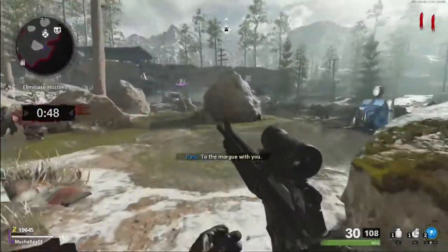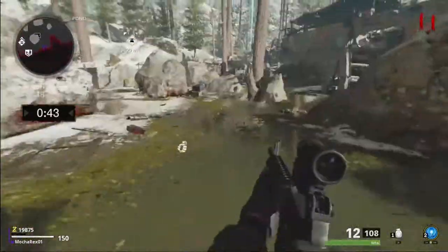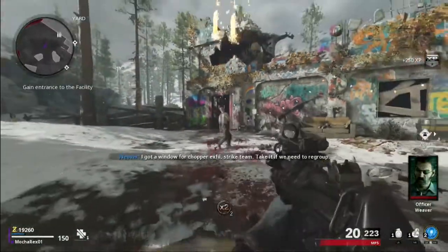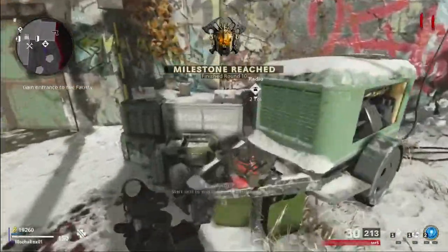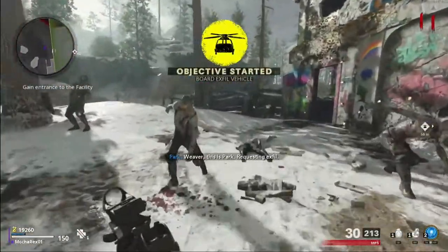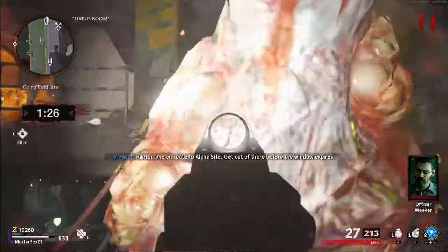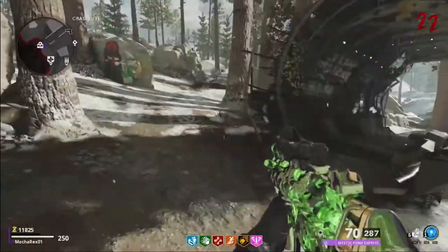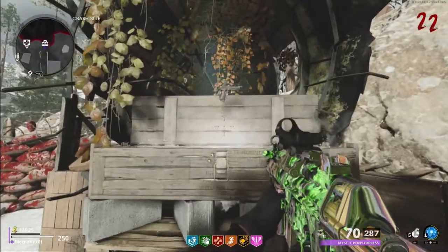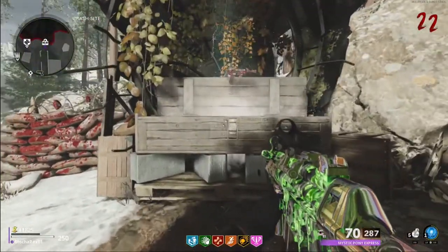You can Exfil after you complete 5 rounds. After round 10, Weaver will come on the radio and say 'I got a window for Chopper Exfil, Strike Team — take it if we need to regroup.' When you activate the Exfil, zombies will spawn with doubled health. Kill all the enemies and get on the Chopper before time runs out. The Mystery Box isn't essential, but give it a spin and you can get a weapon of any tier, a Scorestreak, or possibly the Wonder Weapon.